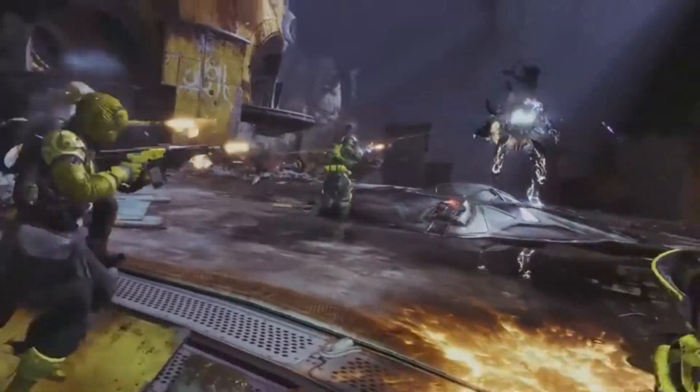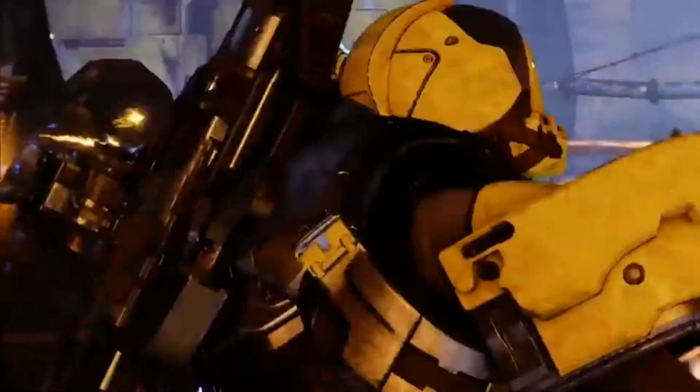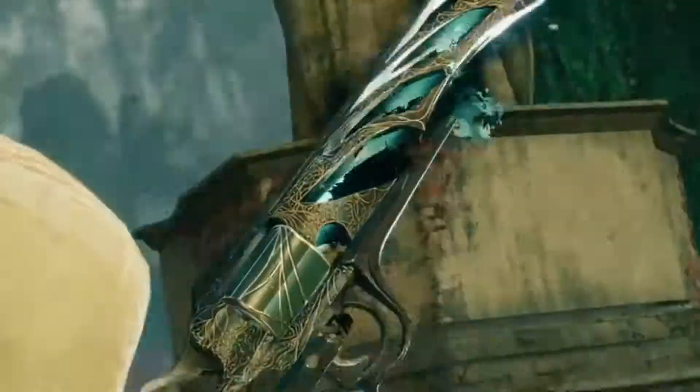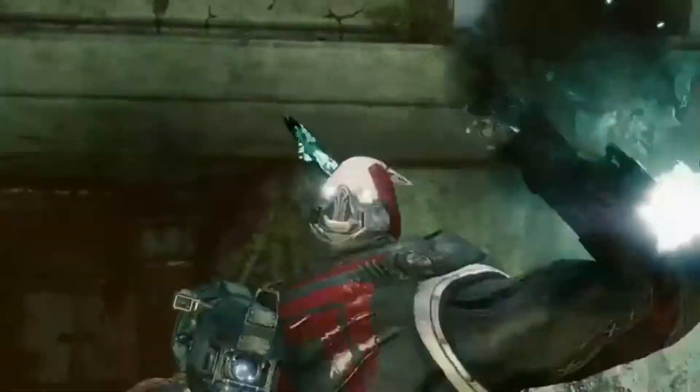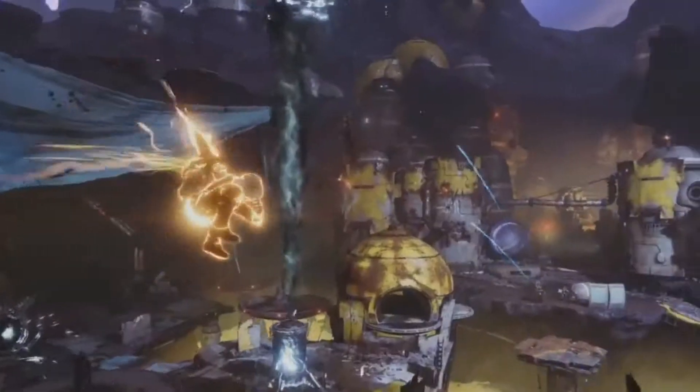Stick together to wreck the enemy faster, or send a Guardian to bomb the other side. Throughout a match, that's your gamble. And it can reap killer rewards. Fight. Collect. Bank. Invade. Dominate the enemies. Deny your opponent. Destroy the primeval.